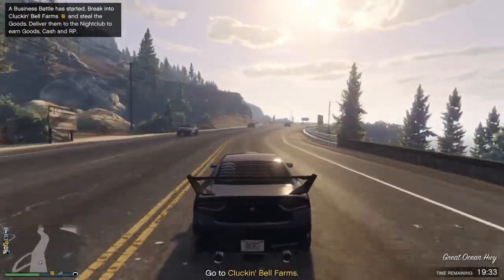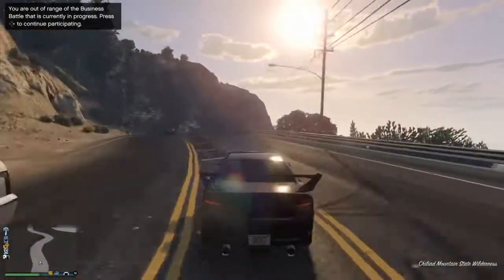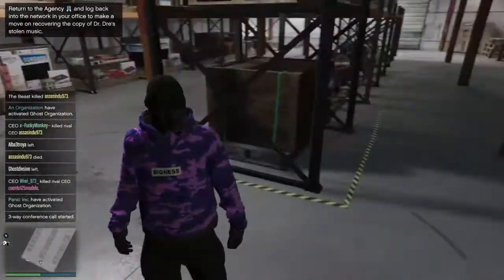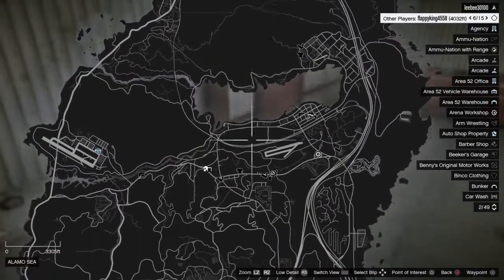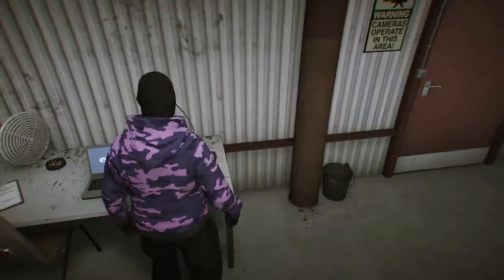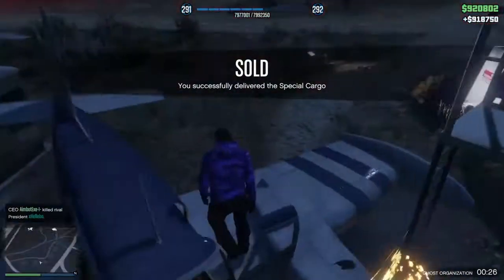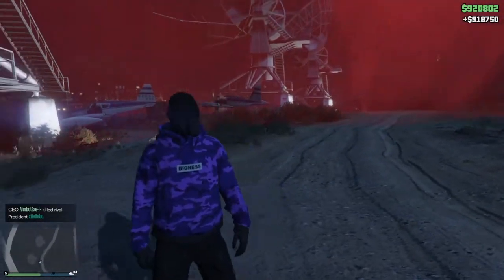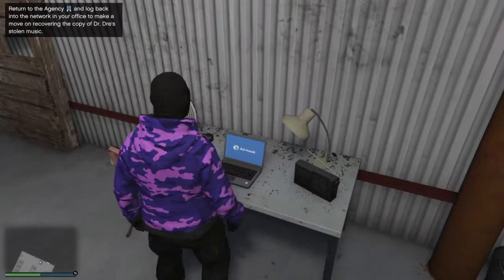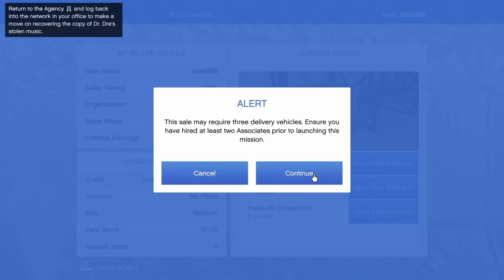Now we're gonna go into the last method, and that is the crates — the CEO Crate Warehouse. In this video I was selling a medium warehouse and I got a surprising amount at the end of it. This is a medium warehouse and I got about 700,000 from it, because I sold in a public lobby that was full of players. You can earn more with a large warehouse which can carry up to 2.2 million, and a small crate warehouse which I believe is like 300k. This is another really good way to make money in this game, just like the other two methods.